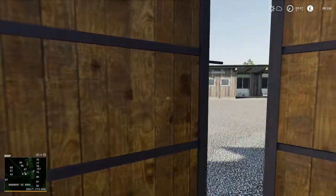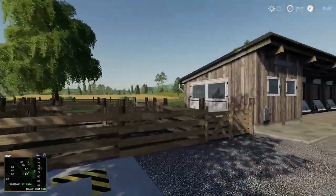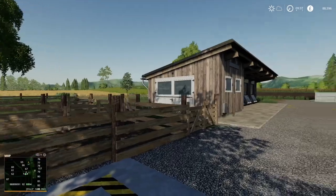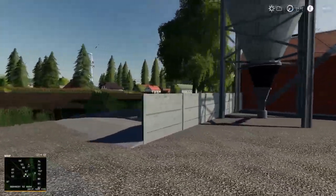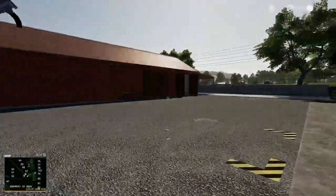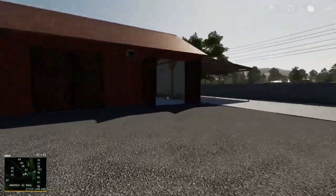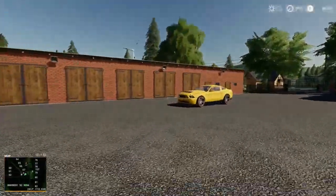Going out the back, this is where the sheep enclosure is. Then we've got our silo out the back and then there's a track running down the backside of the farm. So that's farm 2.